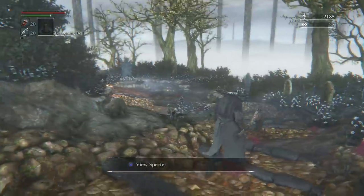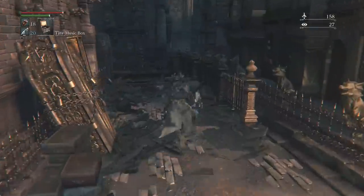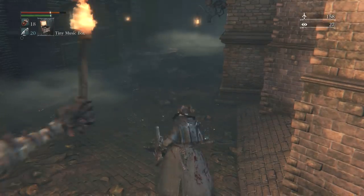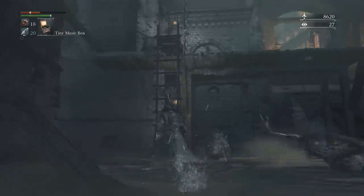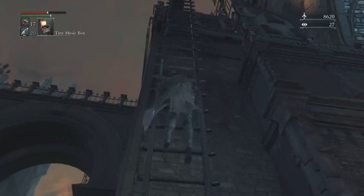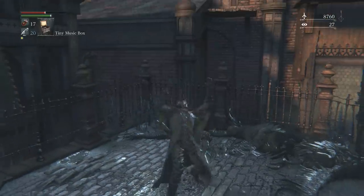I'm gonna show you guys how to get ten insight points the fastest way so that you can meet up with your friends as soon as possible. What we want to do is find an item called Madman's Knowledge. In Central Yharnam we can find two Madman's Knowledges. Each Madman's Knowledge gives us one insight point, and with the very first insight point that's how we get our bell to summon somebody. Right here is the first Madman's Knowledge on that corpse.